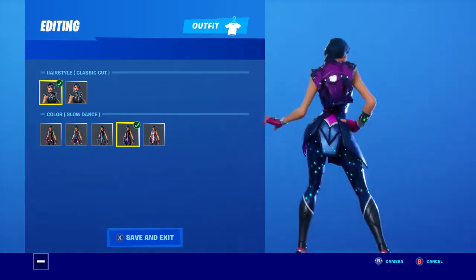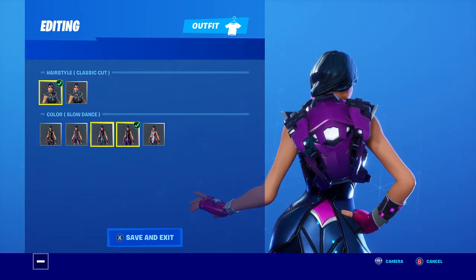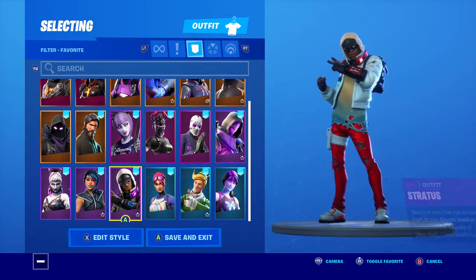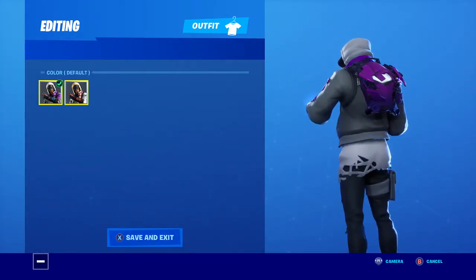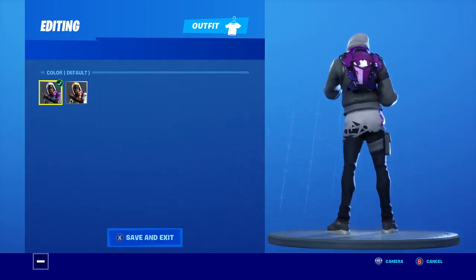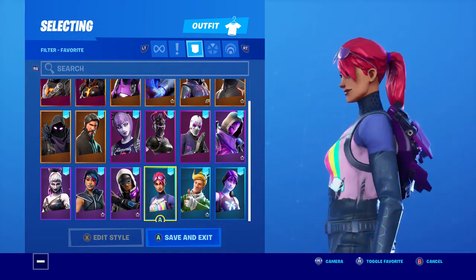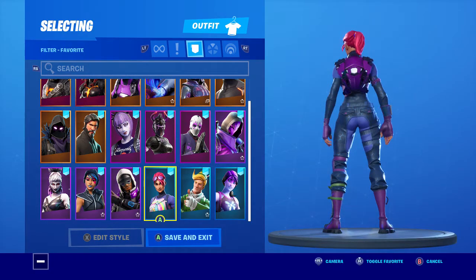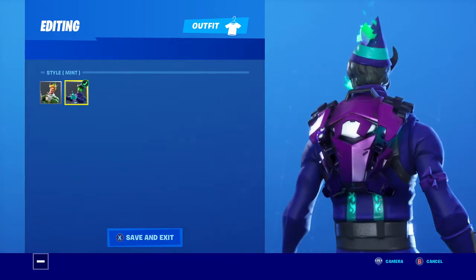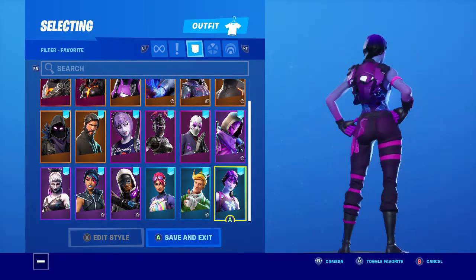Sparkle Specialist doesn't really matter, but I think I like this one the best, but doesn't really matter. Default looks fine, all of them look good. Default for — I don't know his name. Stratus looks really nice, he's got a bit of purple on him. Bright Bomber — she's like a colorful skin, so it looks good. Coney Mouth Mint looks a little bit brighter, but it looks fine. And Dream looks really good.